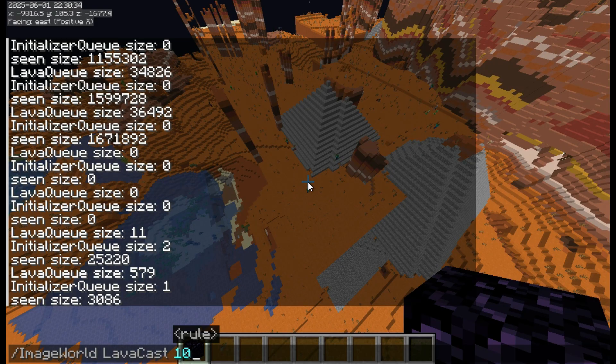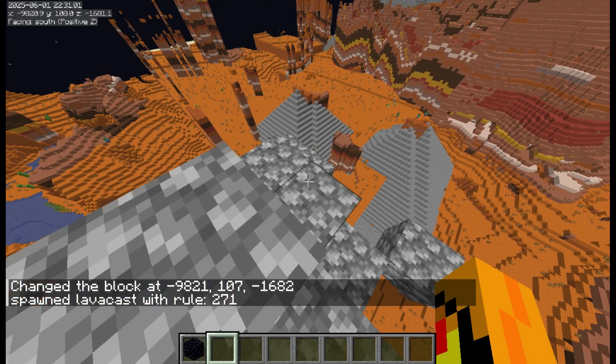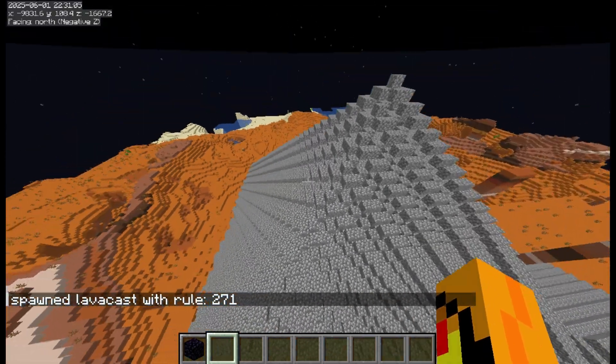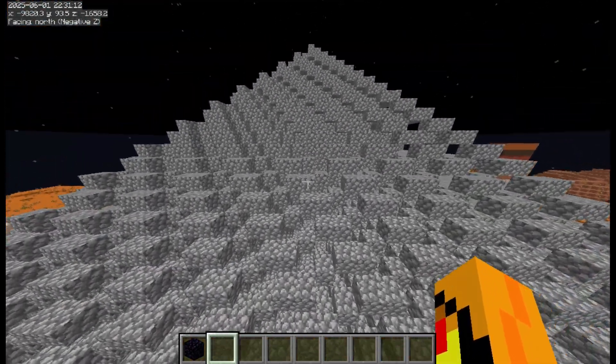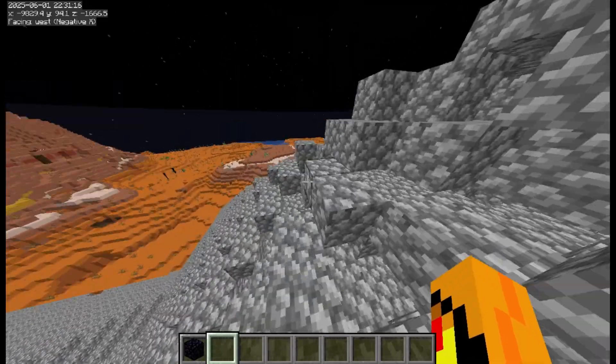This uses bit shifting to get a cool pattern, because it checks the 9 blocks above it in a 3x3 square. Some rules do more than others. Oh, that's a weird one — look at that. But they're all unique, they're all different and they're all special.